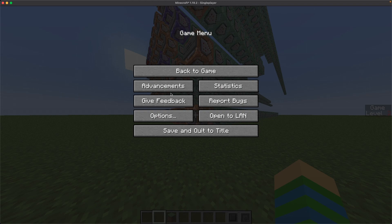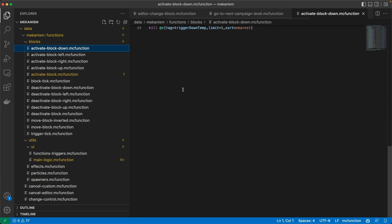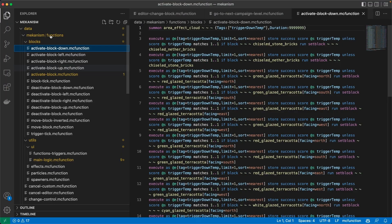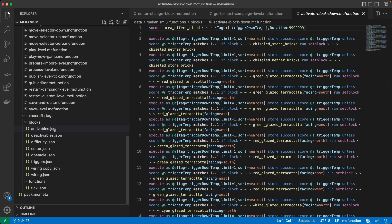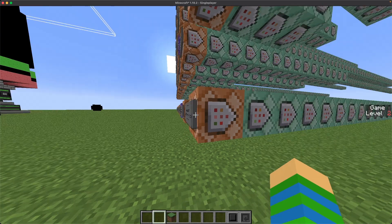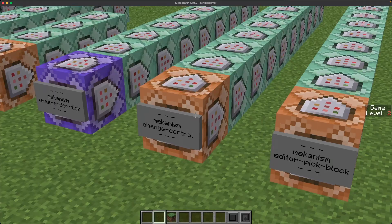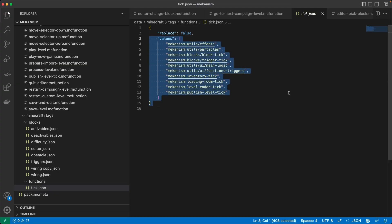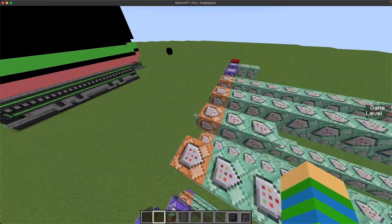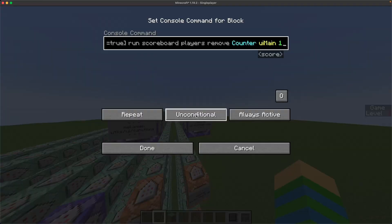It will basically read every single file, and every file is gonna be a different chain. If the chain is located in the tick.json, then it's gonna be a repeating chain. If it's not there, then it's gonna be an impulse chain. All the other chains are gonna be needs-redstone and callable, but the repeating ones are actually the ones that come from the tick function.